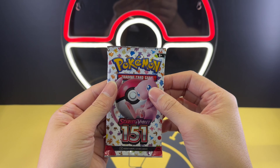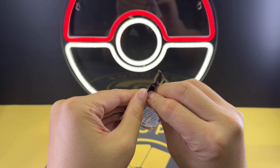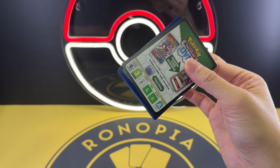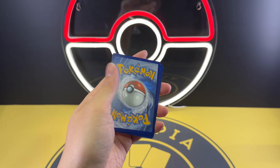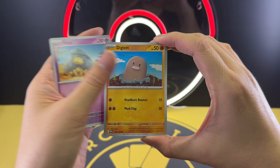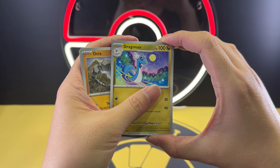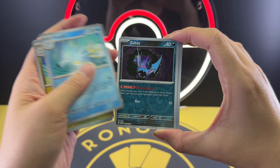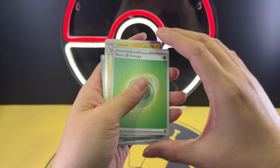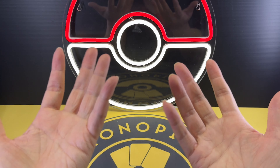Last pack — hopefully we have a major hit. Pack four cards: Abra, Diglett, Drowzee, Bulbasaur, Onix, Dragonair, Siddra, Zubat, Gyarados, Jolteon, and a common Leaf Energy. For the last box, we have no hits at all.